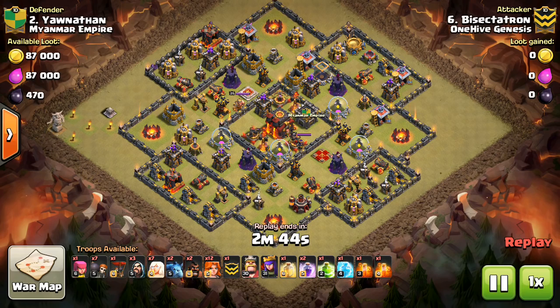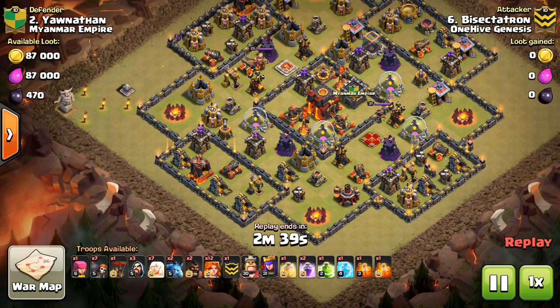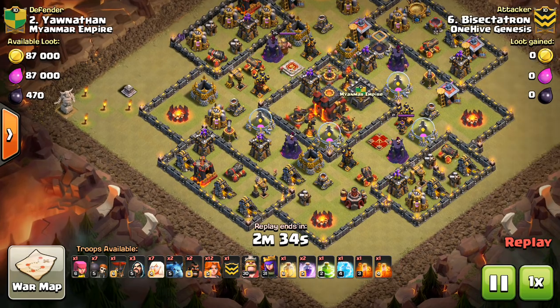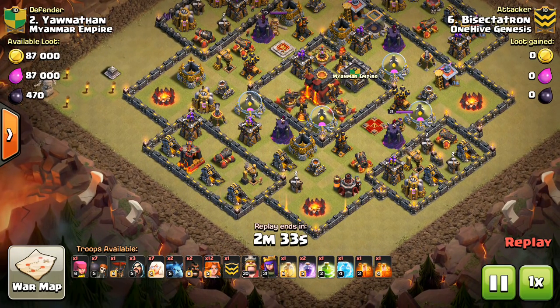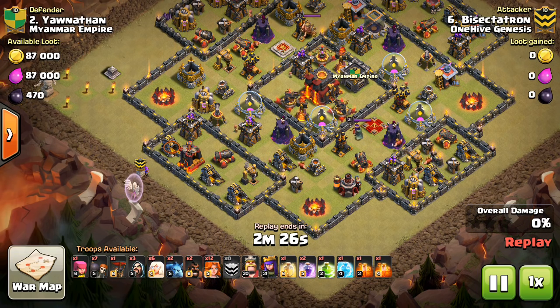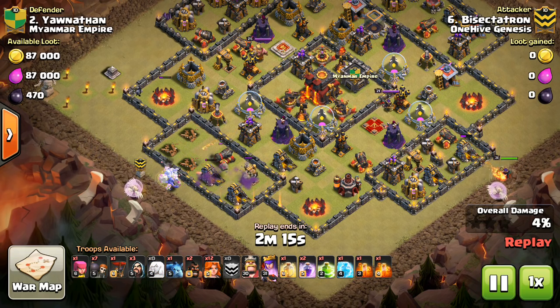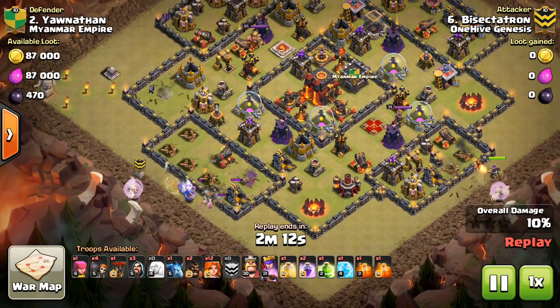So let's go ahead and get it started. You can see I bring seven healers, which is ridiculous, but it's necessary because I'm also doing a queen walk with my regular queen, so I need three healers on the bowlers. One thing to note is that the bowlers — the healers do more for them than they do for the queen because there's the reduced heal on the heroes.